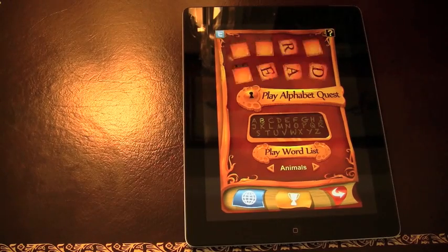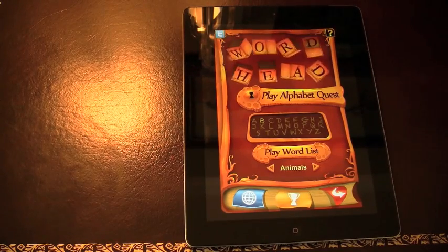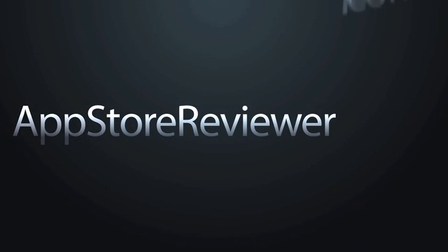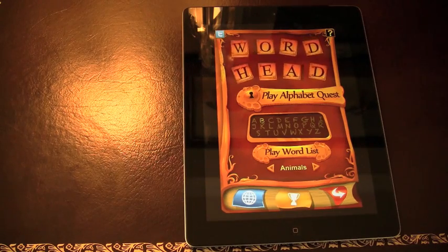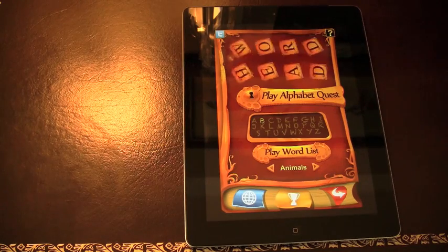What's happening everyone, it's John and I've got a review on Wordhead, which is a word search game with a great twist. The twist lies in the fact that you're going to be searching for words on a 3D cube and not a static image like you would see on most puzzle games.